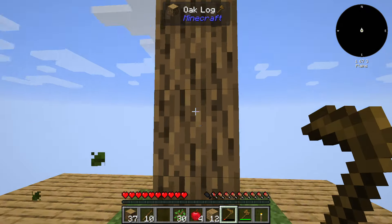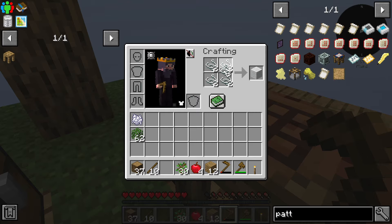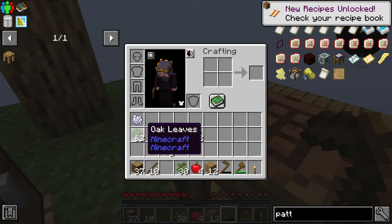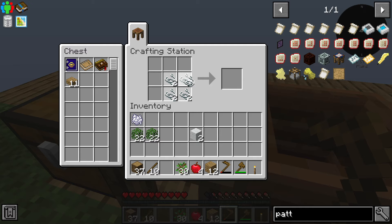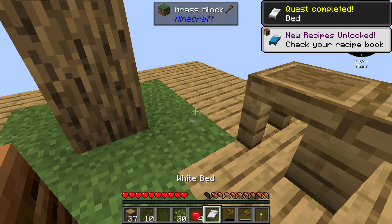Let me grab those leaves as well — it's going to be very, very important. Now that we have all these strings, you can actually get — we are going to need a bit more of those. Let's do that very quickly. Then what we are going to be able to do is grab a few of those. I think it's going to be very important. As you can see now, we can actually get another piece of wool. And with the wool, what can we make? Well, it's going to be obviously a bed, and with the bed we're going to use it to pass the night. Simple as that.